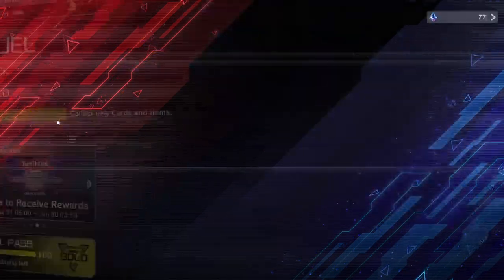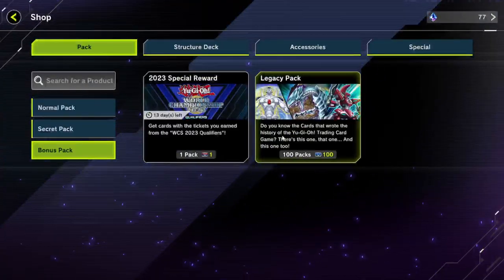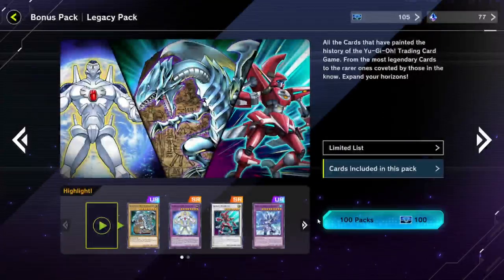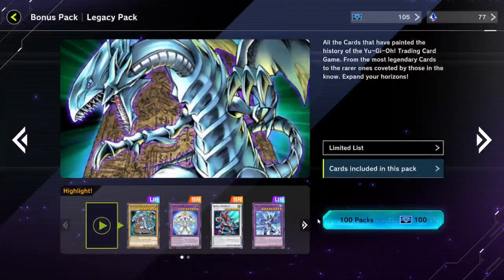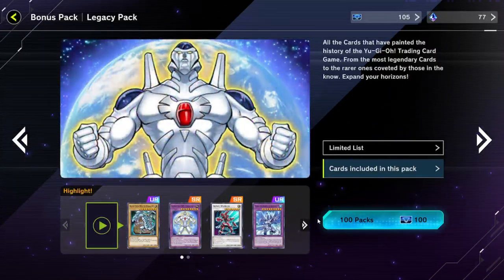Essentially we're going to go into the shop, go into bonus packs, and open up 100 of these. This is going to take a minute, but thankfully Master Duel got an update where I can just buy 100 packs in one go, making it a lot easier rather than going buy 10 pack, 10 pack, 10 pack.